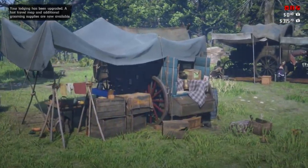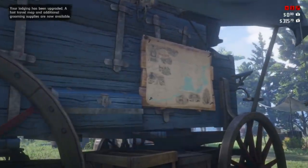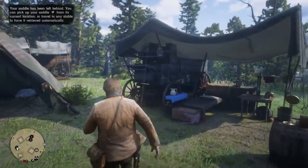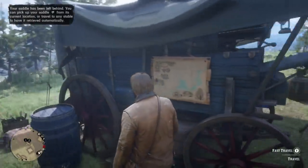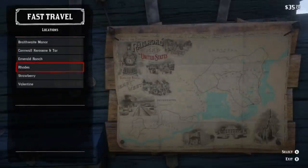Once you do that, it's going to post a little map behind your tent. When you go over there, it shows a picture of that map. I went to roads, and it lists all the cities I had found up until that point, giving you a list of locations you can travel to.